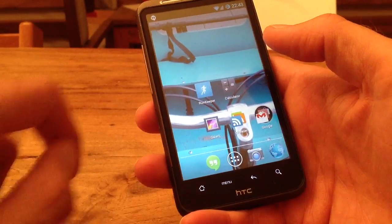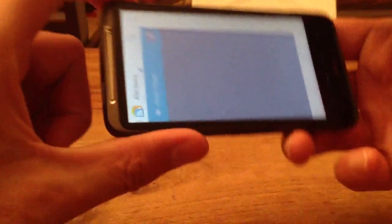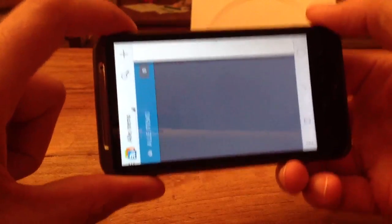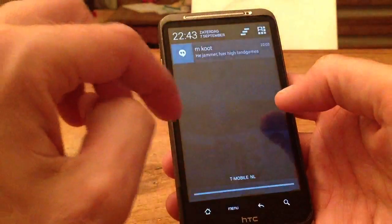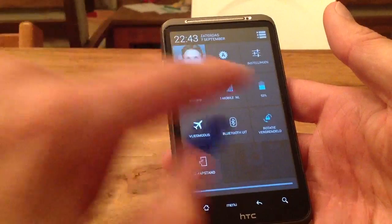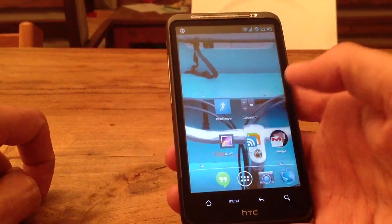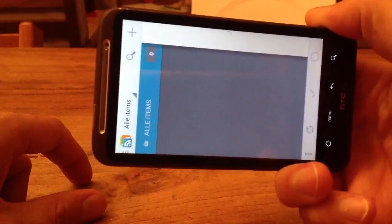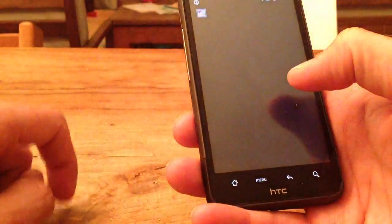Some things need to be sorted out, like landscape — it's really not working right now. I'm sure that will be fixed in the future. With the notifications here, it's just the same as Android 4.2. And if I switch to automatic rotation, you can see an app that can definitely do landscape — it's not there yet, but it will come.